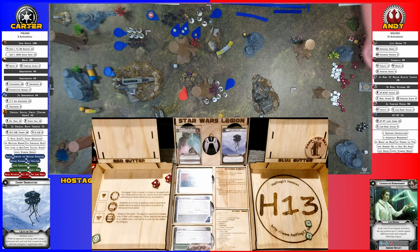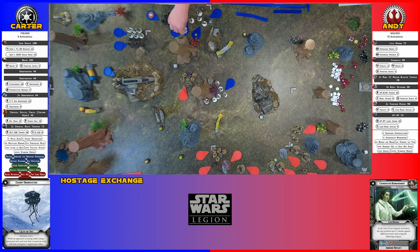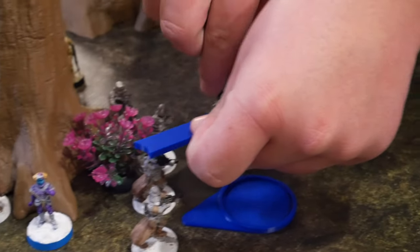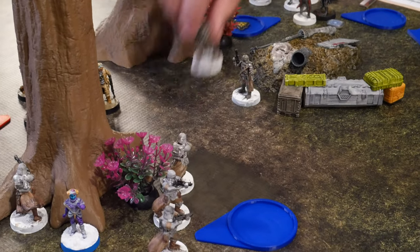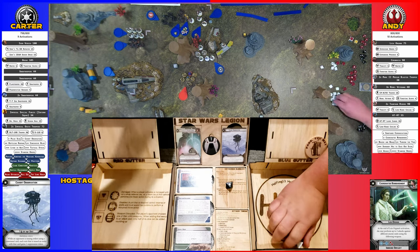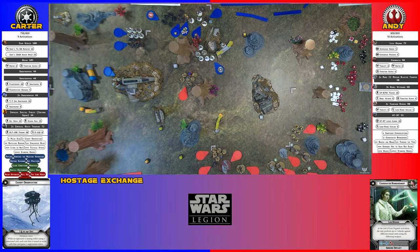Two hits, two wounds — great start. He's got seven, down to five. We'll dodge one with Inferno Squad and then roll and block it. It's not high-velocity and it's not a deflect thing. These Snow Troopers are gonna take a move, take a shot into those Rebel Veterans, and then take their second move over to here. They've got Steady, so just roll one and surge.